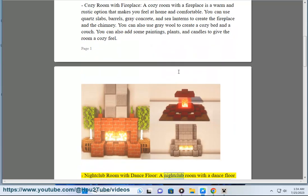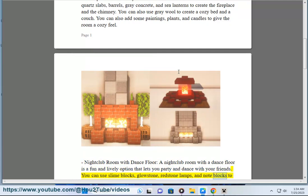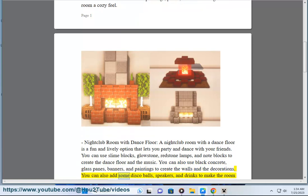Nightclub Room with Dance Floor: A nightclub room with a dance floor is a fun and lively option that lets you party and dance with your friends. You can use slime blocks, glowstone, redstone lamps, and note blocks to create the dance floor and the music. You can also use black concrete, glass panes, banners, and paintings for the walls and decorations, and add some disco balls, speakers, and drinks to make the room more festive.